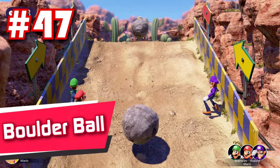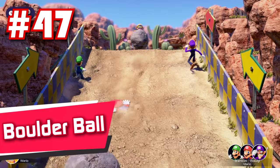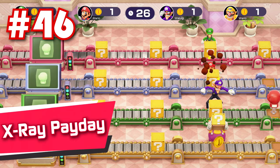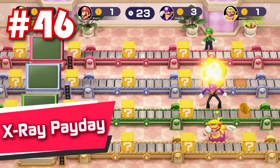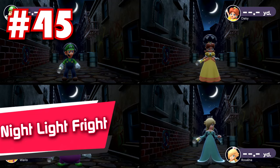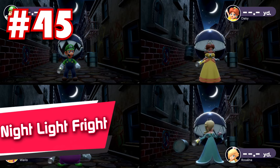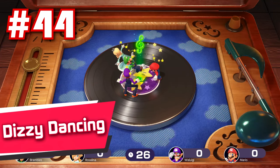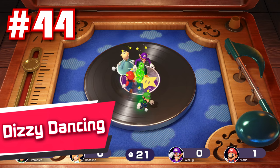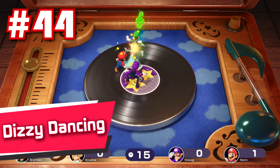49: Bobsled Run — great combination of mashing and coordination between you and your partner. The fact that you don't respawn if you fall off the slide is brutally punishing though. 48: Hand Car Havoc — another fun 2v2 minigame revolving around constantly mashing the A button and steering your cart. Way more intense than Bobsled Run. 47: Boulder Ball — here you've gotta climb up a slope as the 3 team while the 1 player pushes down giant boulders. It's a simple premise but a good amount of fun, and surprisingly well balanced between the two teams.